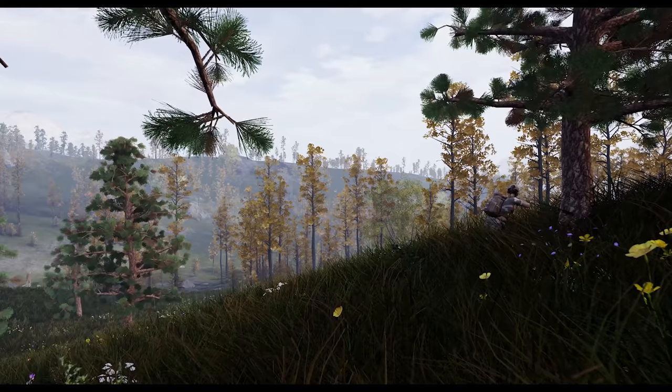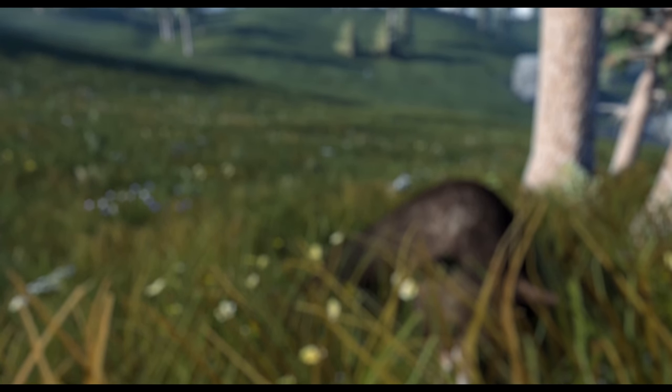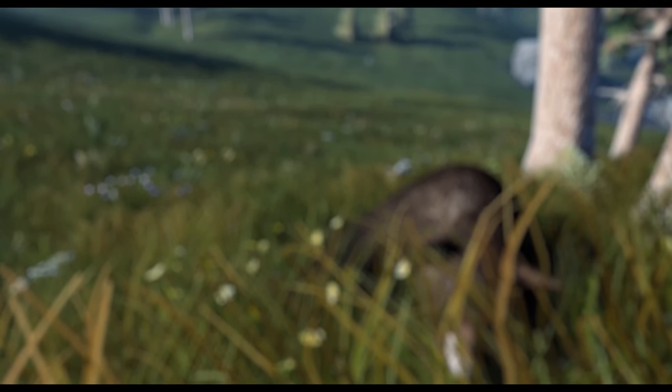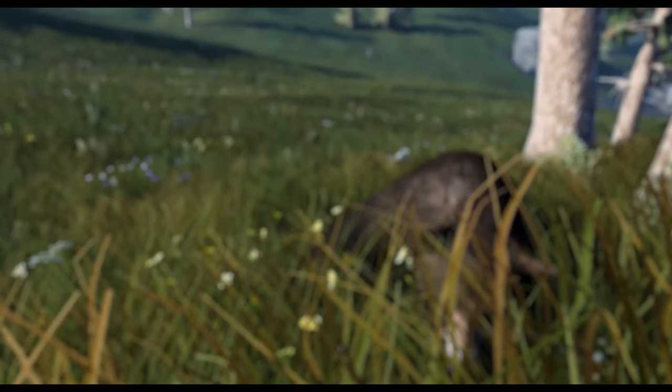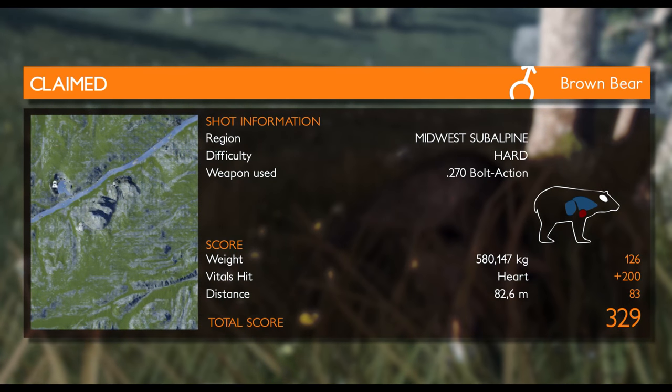To aim better and stabilize our shotgun, we just have to hold our breath and press the trigger. A precise hit — the animal dropped to the ground straight away. Let's go and get a closer look. Now you just have to collect it and discover your score. That shot earned you a lot of points.